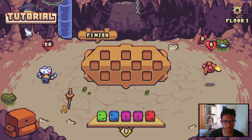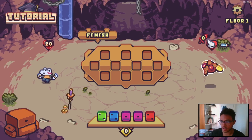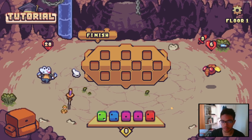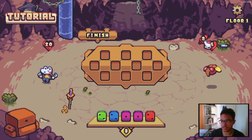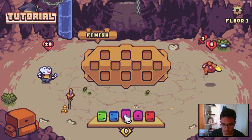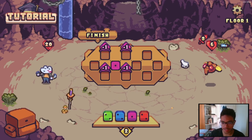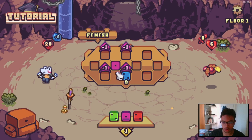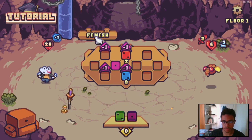Our objective is to get as far as we can, fighting enemies. The enemies are gonna do the same as us but right after — we do our movements first and then theirs. He's gonna attack three times and has six health. So I'm gonna use a boost here. Since he's gonna attack with three, I'll block two, and with the boost it's gonna be three. And I'm gonna attack three here. I'll finish my turn.